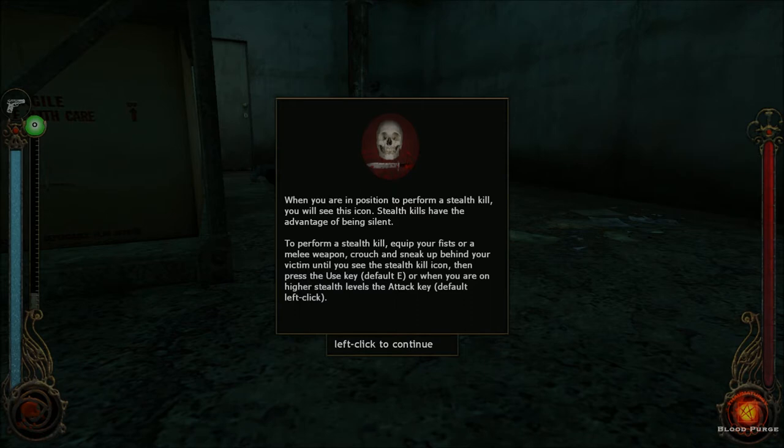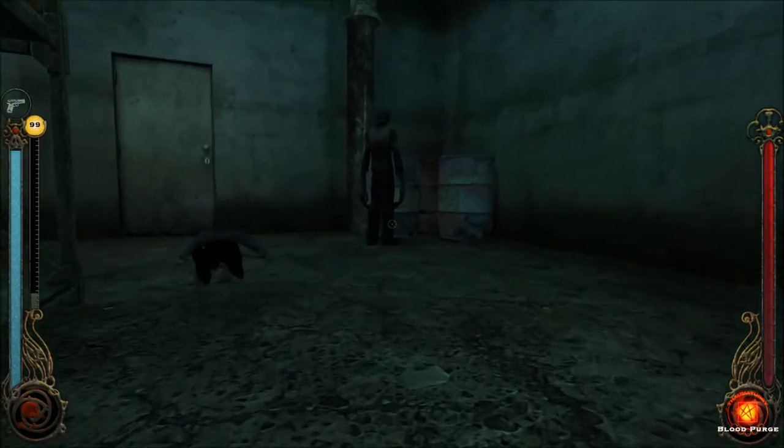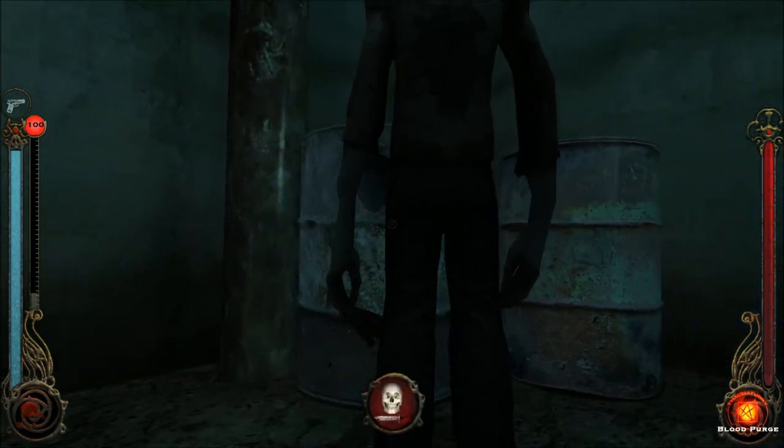When you're in position to perform a stealth kill, you will see this icon. Stealth kills have the advantage of being silent. To perform a stealth kill, equip your fists or melee weapon, crouch, and sneak up behind your victim until you see the stealth key icon, then press the use key. When you're on higher stealth levels, use the attack key. Do we see it? Yes, we see it.